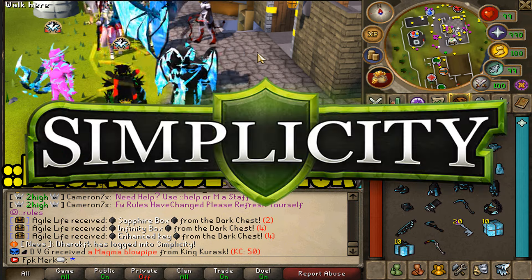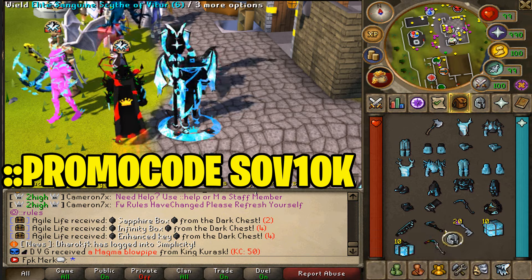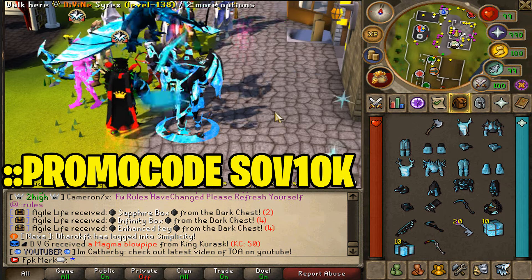Whenever you guys join Simplicity for the first time, make sure to use this promo code on the screen right now, and that's going to give you guys a free Scythe of Vitur simply for using this promo code, so definitely take advantage of that everybody.